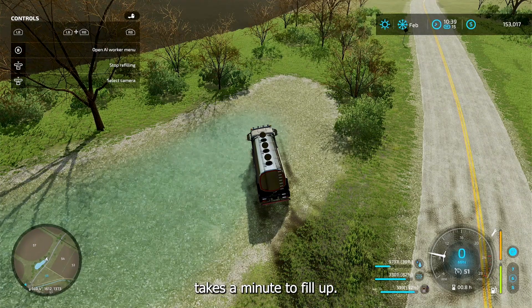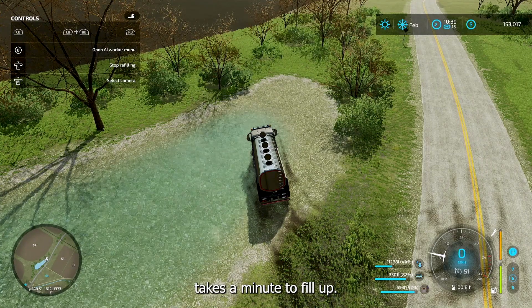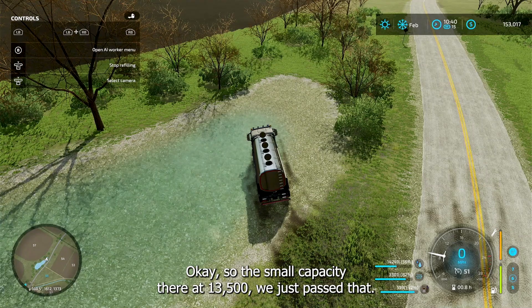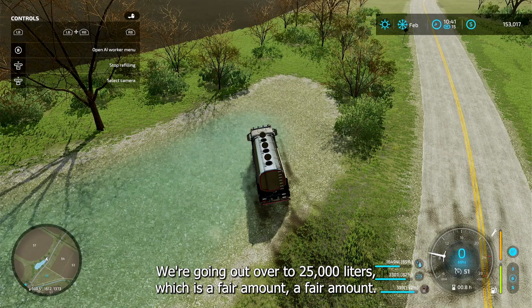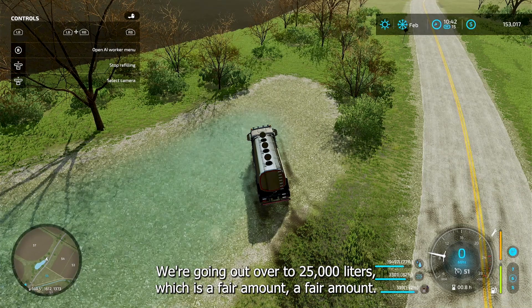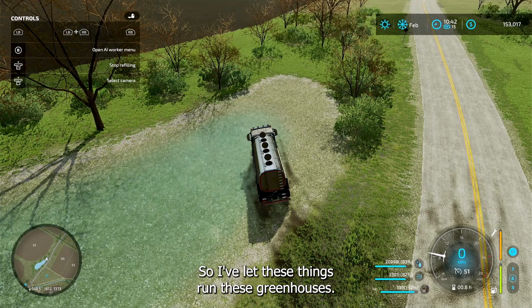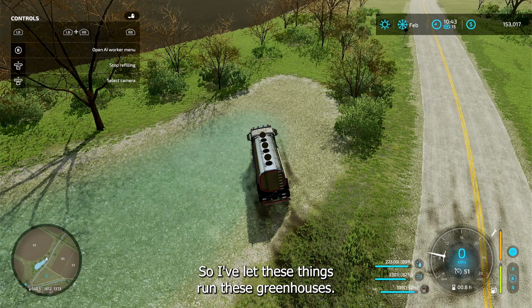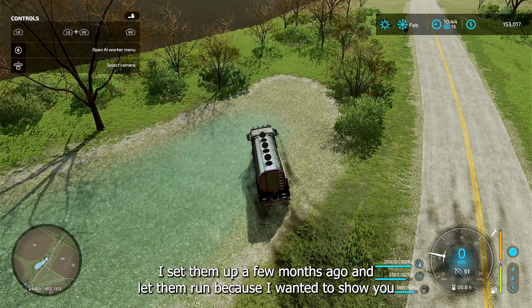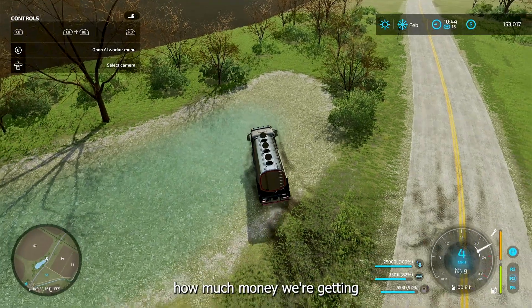It takes a minute to fill up. The small capacity is 13,500 — we just passed that, going on our way to 25,000 liters, which is a fair amount. I've let these greenhouses run for a few months because I wanted to show you how much money we're getting.